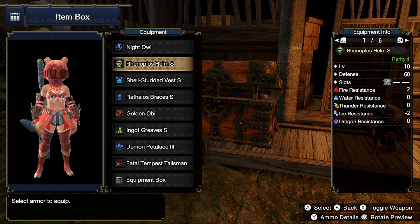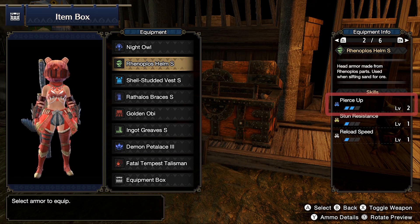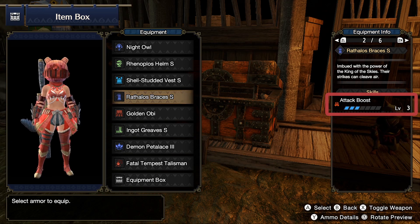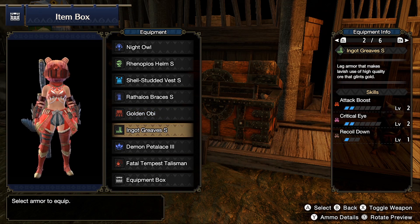First up is the Renaplus Helm S, chosen for its Pierce Up level 2. The Shell-Studded Vest S provides Pierce Up level 1 and is also good for fashion. The Rathalos Braces S give Attack Boost level 2 and have a level 2 slot, making it effectively an Attack Boost level 3 armor. The Golden Obi has Crit Boost level 1 and Maximum Might level 1. Finally, the Ingot Greaves give Attack Boost level 2 and Crit Eye level 2.